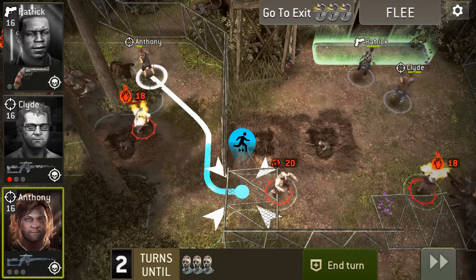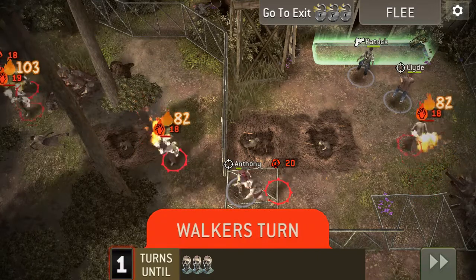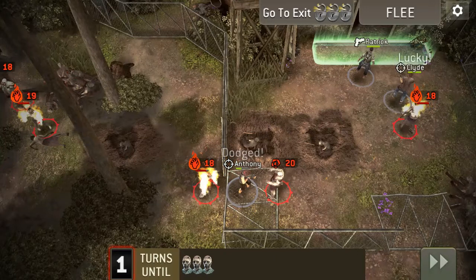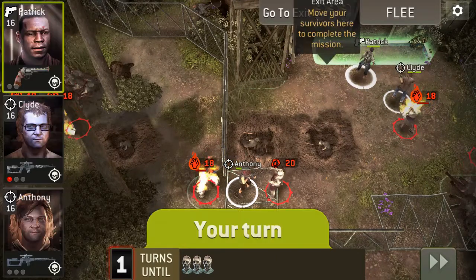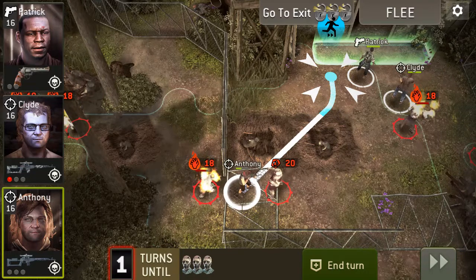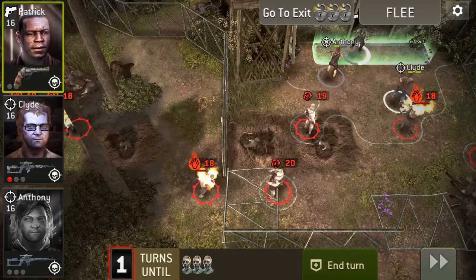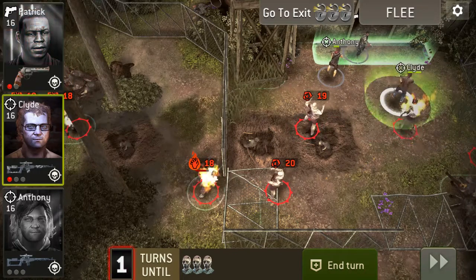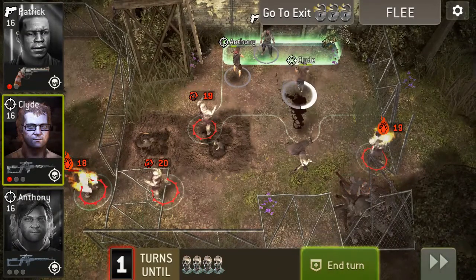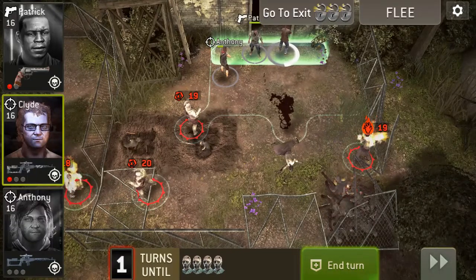I'm just going to run right through the spawn. And I dodged it — very good. So I'm just going to run straight up to the exit with him. I'm going to be one short, but that's alright. I should be able to take out the walkers here, and I'm going to use his interrupt to get it done. We'll see what happens here in a second.